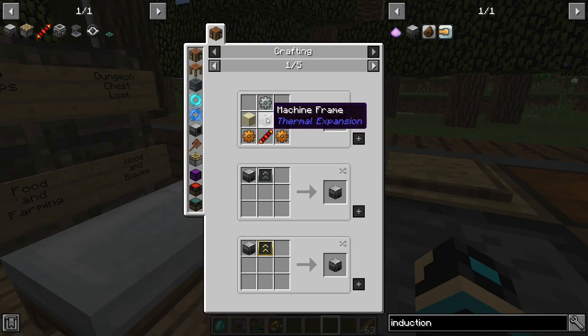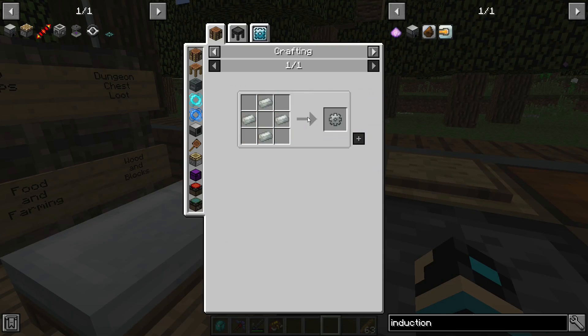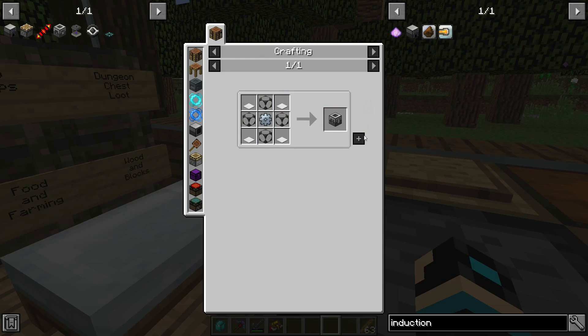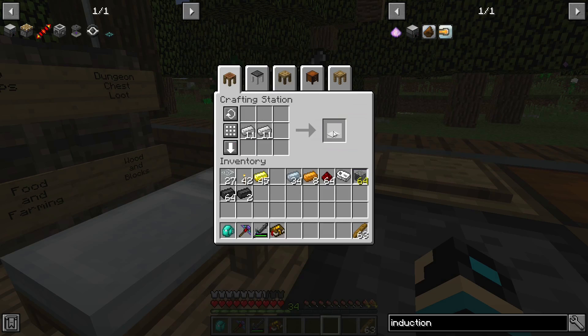Induction smelter — wait, that was an invar. I need to make invar real quick. That sucks.